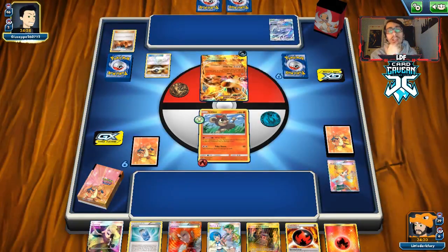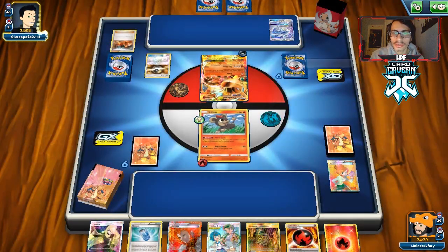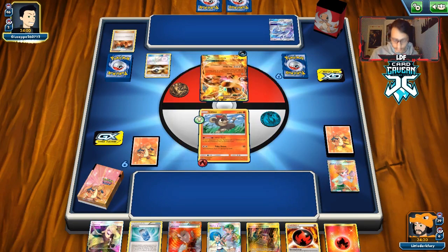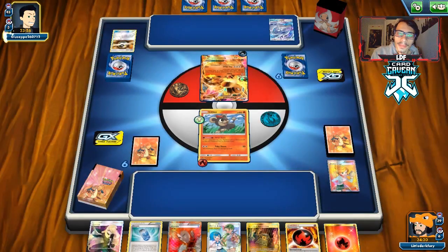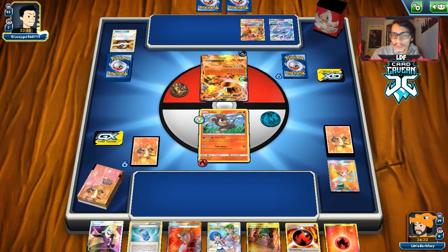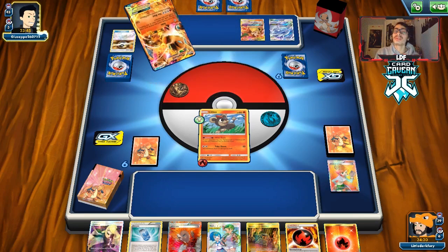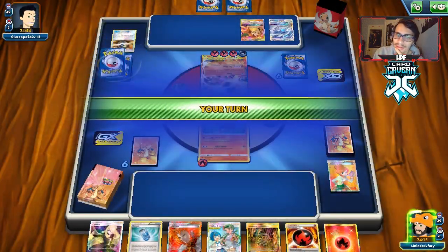We need to get two Litleos in play ASAP because he could Lost Purge my Pyroar. Pyroar prevents damage but not effects, so Lugia technically goes through Pyroar. We don't even want to put Energy on Pyroar because if it gets Lost Purged, those Energies go to the Lost Zone instead of the discard pile. He does Stoke with Volcanion, which is pretty scary. If he has a Spirit Link and a Mega Charizard in hand, that's going to be really bad. So we've got to hope he doesn't.